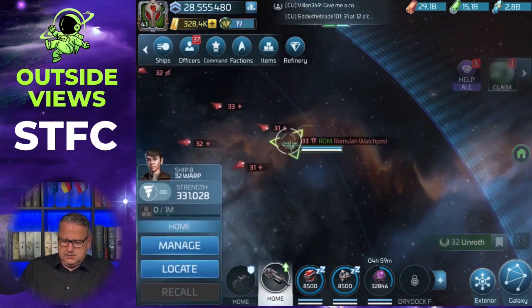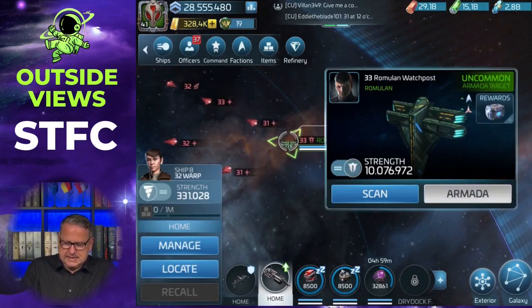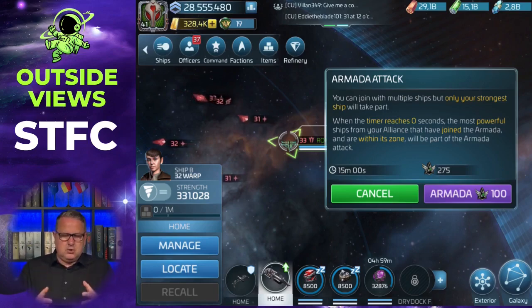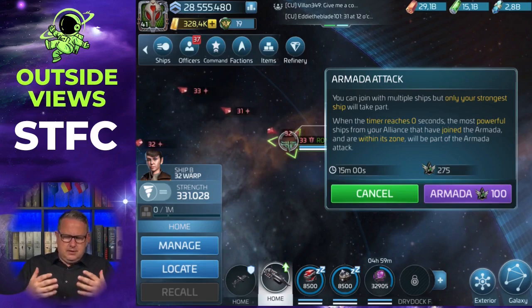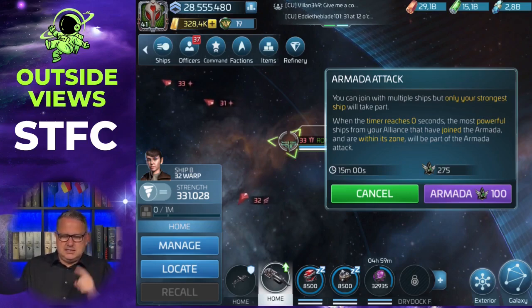As you also read when I clicked on the armada, you can join with multiple ships, but only your strongest ship will take part in the armada. And when the timer goes to zero, the most powerful ships from the alliance that have joined and are in the circle — I'll show you later — will be part of the armada. But there is an exception I will tell you about later too.